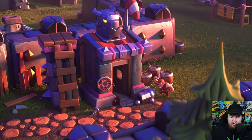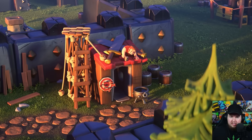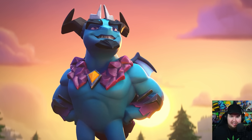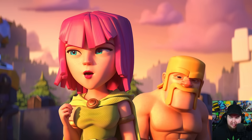We have upgrades going to the barracks, going from lower levels to higher levels, and the same with the arch tower — you can see the differences. But look at this guy — what do you think he is? He has to be a new troop; he's clearly a flying unit.